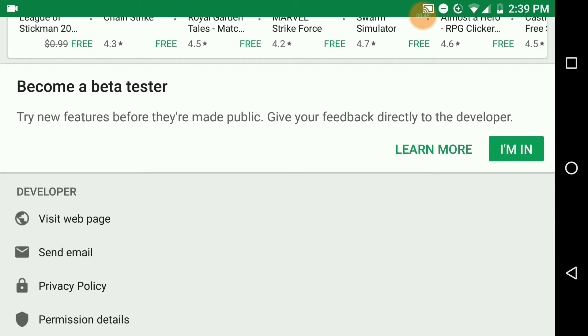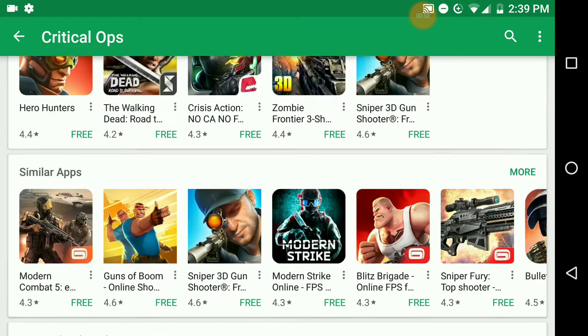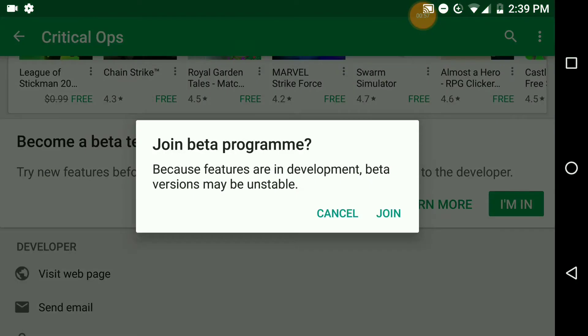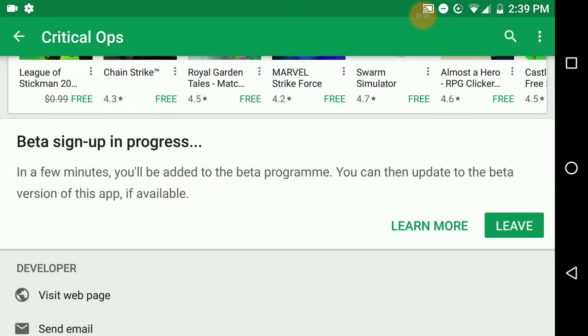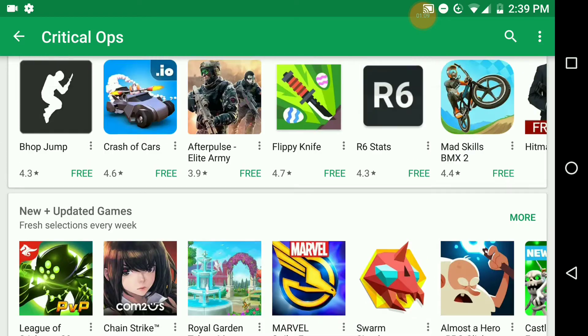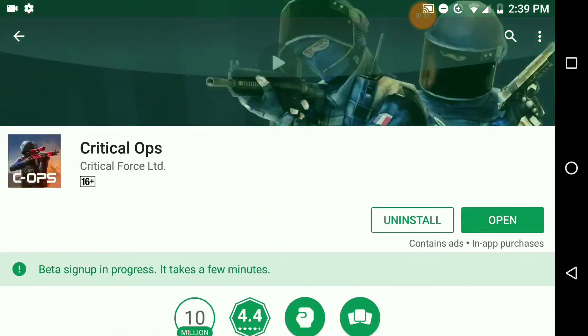So become a beta tester — try new features before they are made public and give your feedback directly to the developer. What you've got to do is just click 'I'm in,' then update the app. Once you click 'I'm in' to join the beta program, keep in mind that features are in development and beta versions may be unstable. It will then tell you that beta sign-up is in progress.